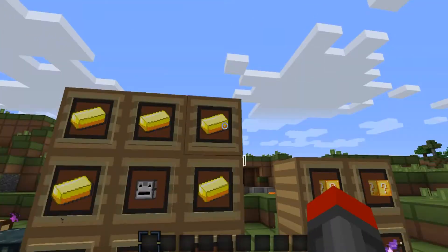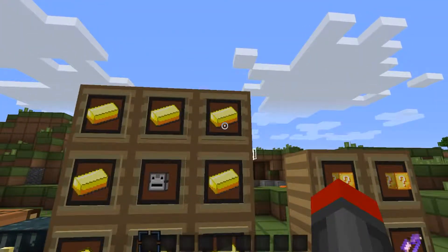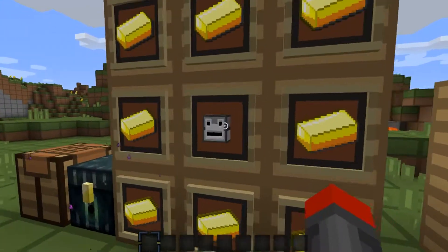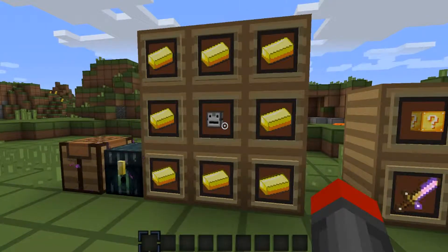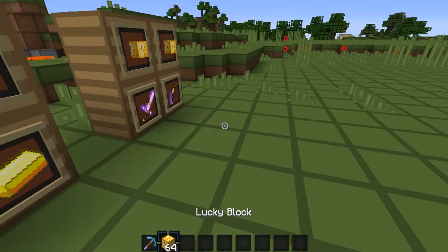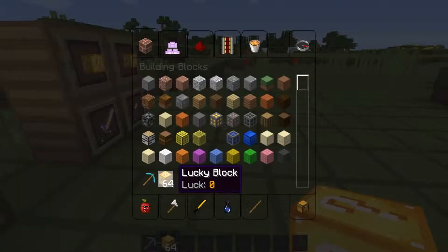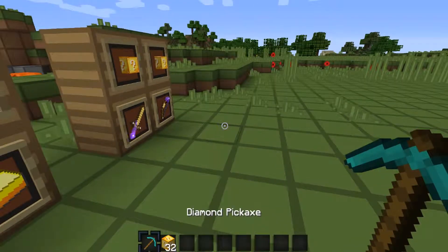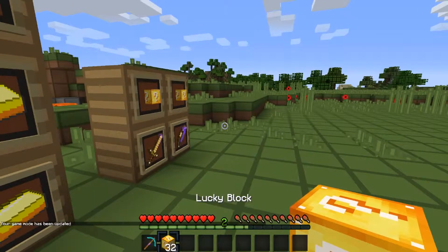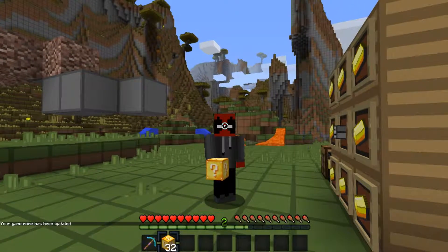This is how you craft a lucky block in a crafting table — you put gold around like that and then you put a dropper right there. We're going to take a bunch of lucky blocks and experiment with what you can get.